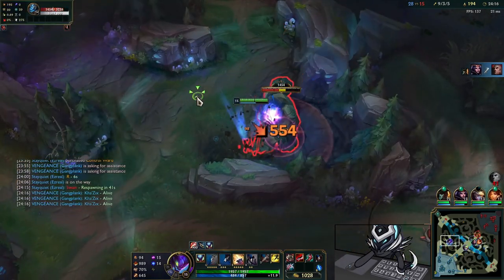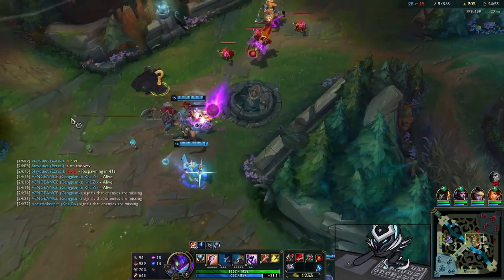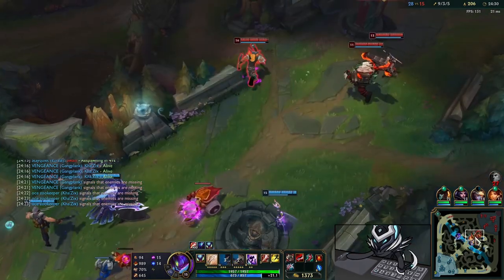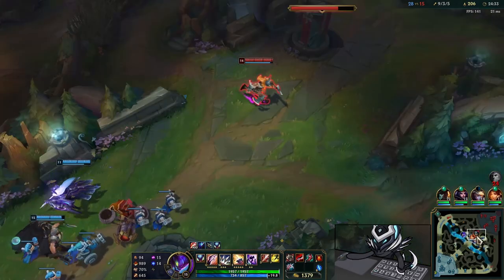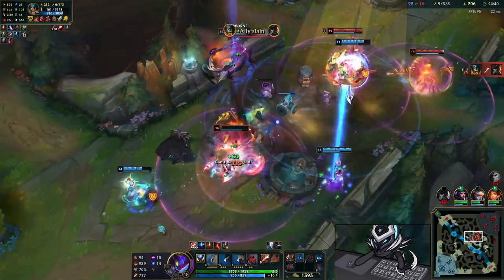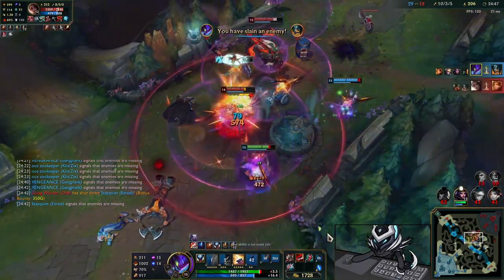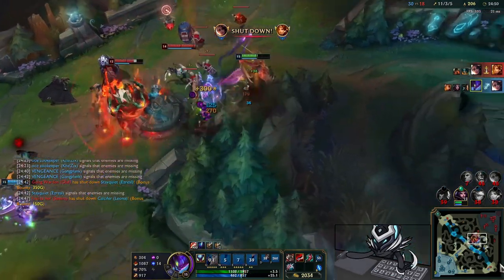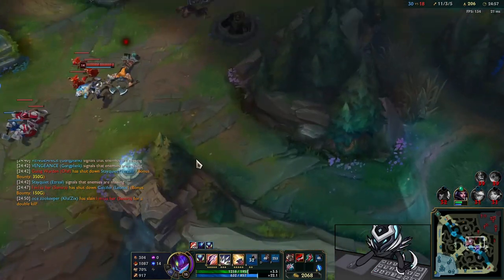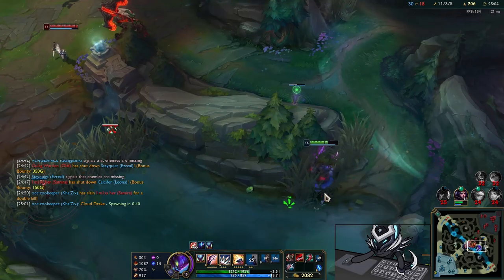One more level to 16. We want to get our lethality and hit level 16 so we can actually do our job as assassins. I love how the Hydra prepares you. GP tries to ping me to mid but I'm farming because there's nothing I can do against a Baron team. I use my time wisely, taking all camps possible. Eventually a fight breaks out — I cleave down Olaf as much as I can, Samira gets an isolated Q, and I pick up a double kill.